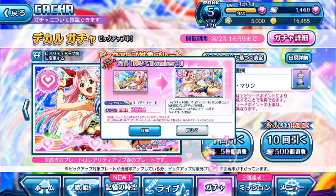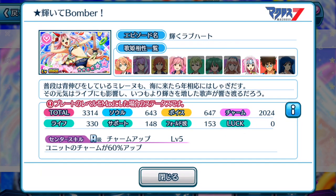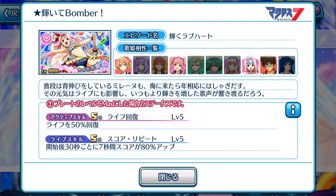Spending a bit of singing stones to obtain the extra plates from the gacha itself is probably the best and easiest way to obtain Meline's new costume. For Reyna's costume, sadly you have to pull the gacha in order to obtain the points — there is no other way. Let's take a look at the episode plate for Meline: 3,314 points in total, focusing on charm, which is what we need for the event songs this time around. All the event songs are basically pink. Unit's charm is increased by 60%.